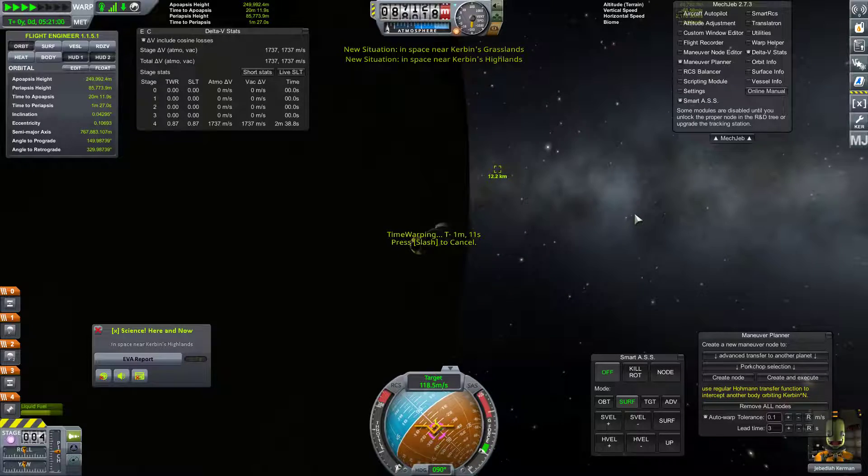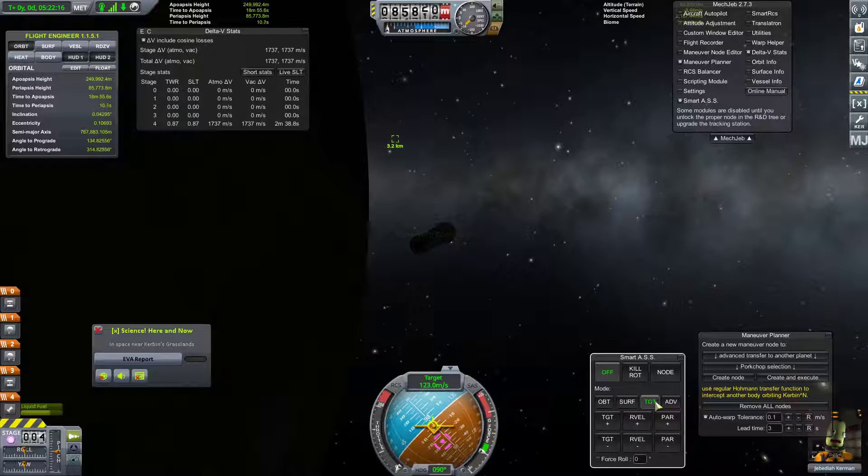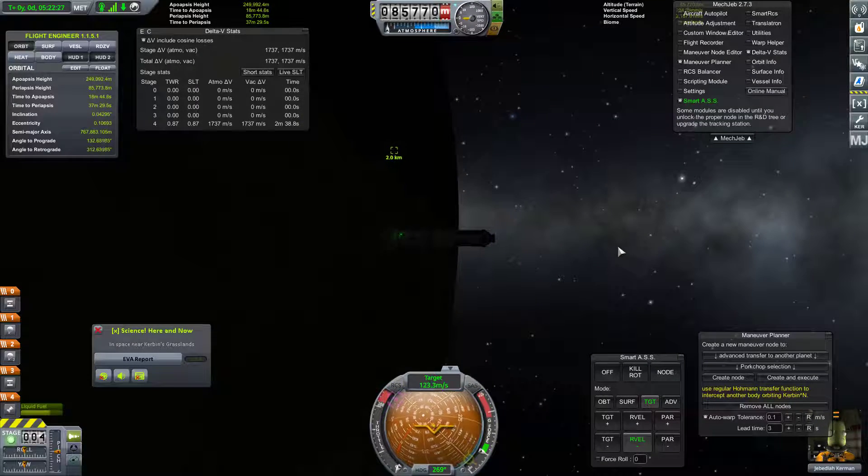Gennifin's pod. Excellent. Here we are — we are currently moving towards our target relatively swiftly. So we are going to do relative velocity minus in order to match speeds with the target.